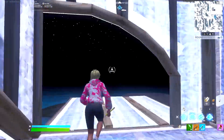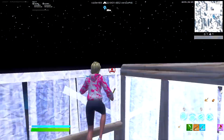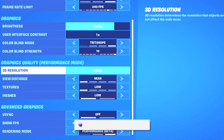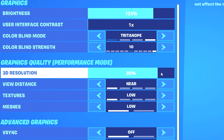The next set of settings we'll be looking at is our graphics quality settings. If you're on a low-end PC, you could definitely benefit from lowering your 3D resolution from 100% to about 80–90%. Be sure to not go too low or it will make your game look awful, but lowering it about 20% will give you a slight FPS boost with only a slight quality decrease.